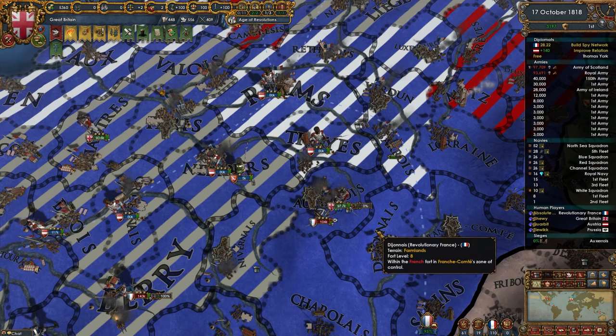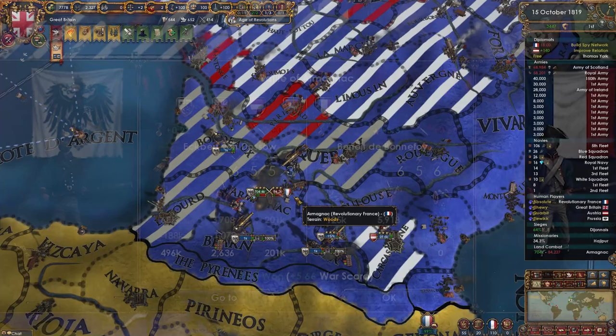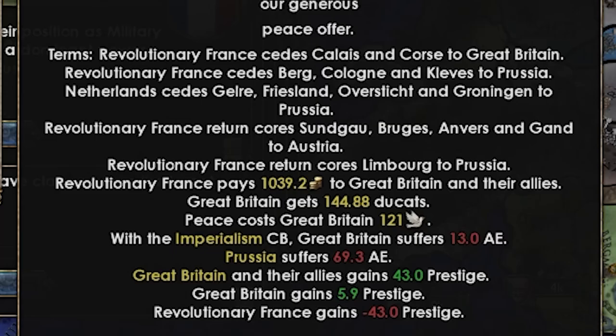Soon after, the collapse of France came, and the occupations began as peace negotiations started in London. The final battle took place in October of 1819, where the remaining French Revolutionary Guard were destroyed. The Treaty of London was signed soon after, ceding land to all three coalition nations.